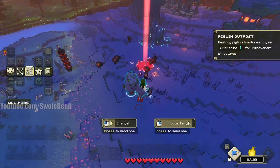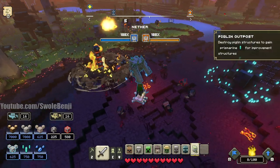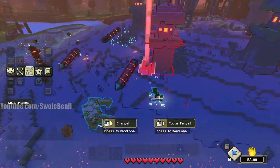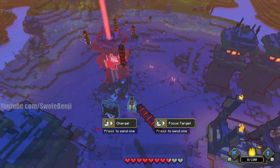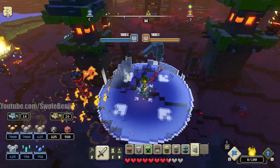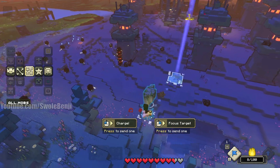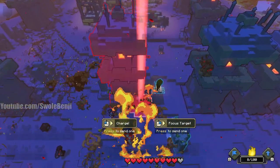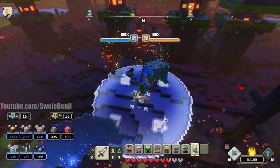They also have a melee attack - a little slam attack that'll kill some units. Another thing to note is that when they attack a building, they have a minimum max range. So if you tell it to attack a building right next to it, it has to actually back up just a little bit to be able to target it. You can cancel it attacking by commanding it with the banner.